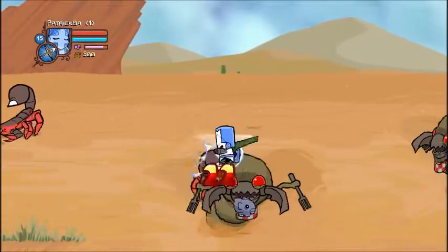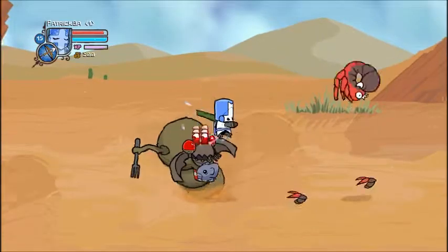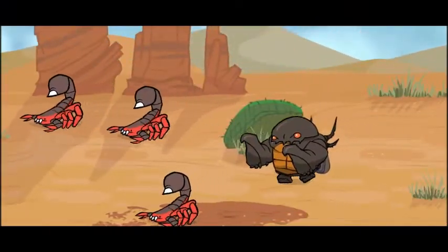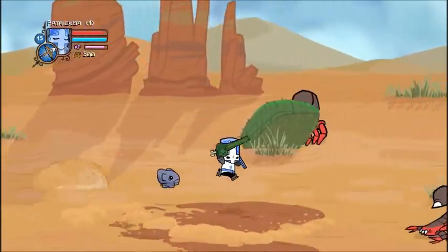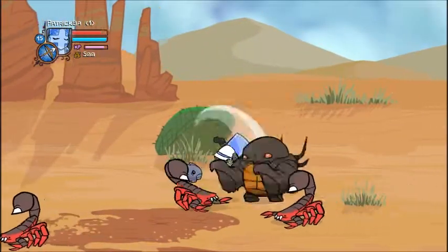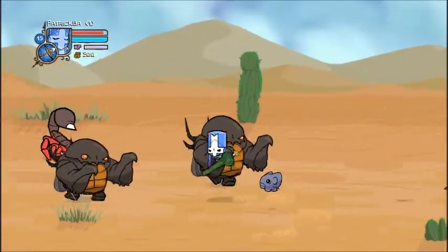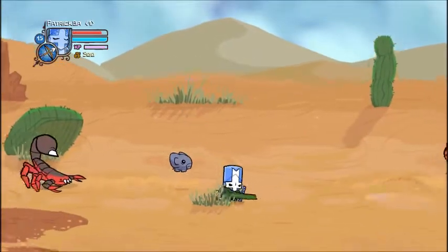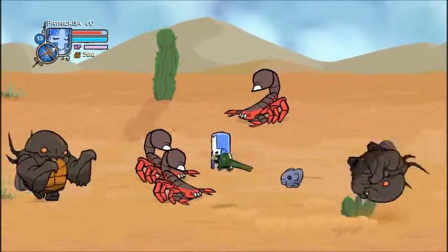It's usually best to use ranged attacks against these ant lions — at least I call them ant lions. I don't have any good ranged attacks. These guys are annoying because they tend to roll up in a ball and, as far as I know, they're invincible when they're like that. You just need to ignore the scorpion. If you have a good enough attack and defense, you can usually defeat them before they go into the ball. I don't think you can use your shield to defend against that — they break through it.